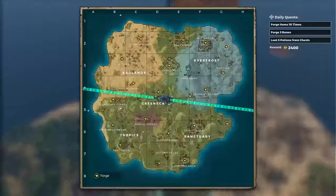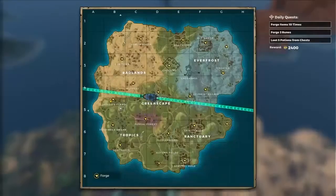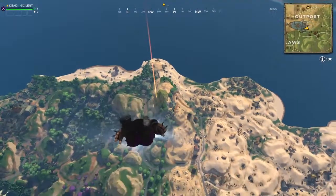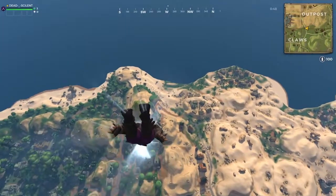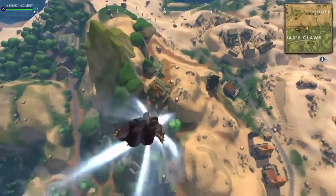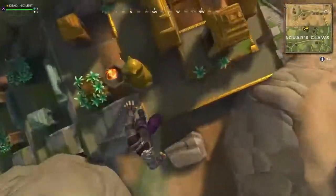It might not really matter, but I think if you're trying to loot places faster, just try to get in and then get out real quick — I think this is gonna help you out. We're gonna jump off right now. I like Jaguar's Claw, it looks pretty cool. I usually land here most of the time, so I kind of get the idea of where the chests are. We're gonna be landing in the forging area right here.